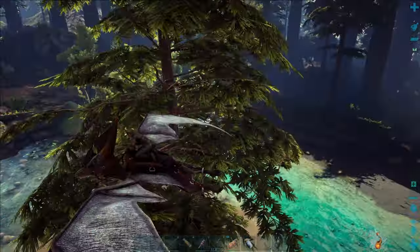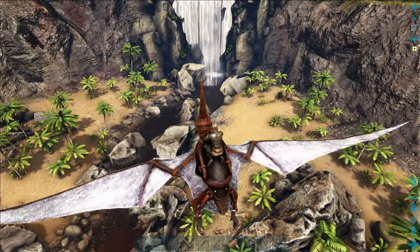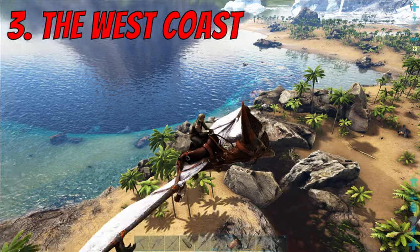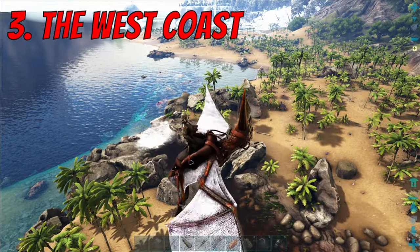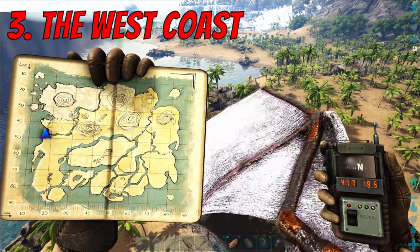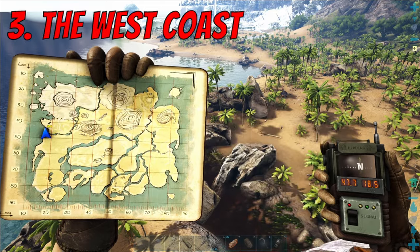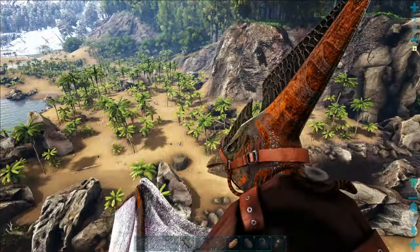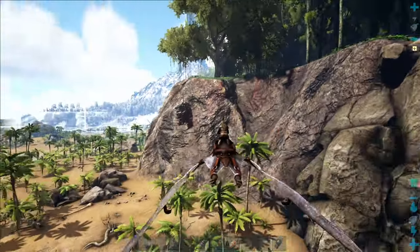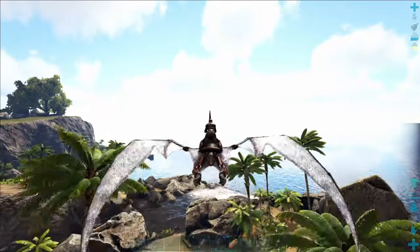Number three on the base location list - we are at the west coast of the map and it is a really, really pretty area. We're at coordinates 47, 18. The main reason I picked this area is because it is really cool looking. We have two waterfalls: this one here which leads down to a nice medium-sized flat area that you can get creative with, and then a second waterfall which runs down into the ocean.